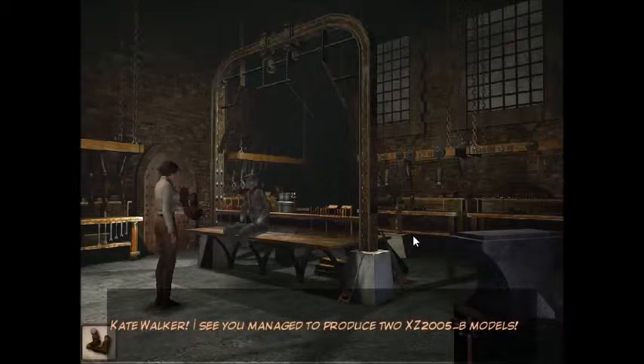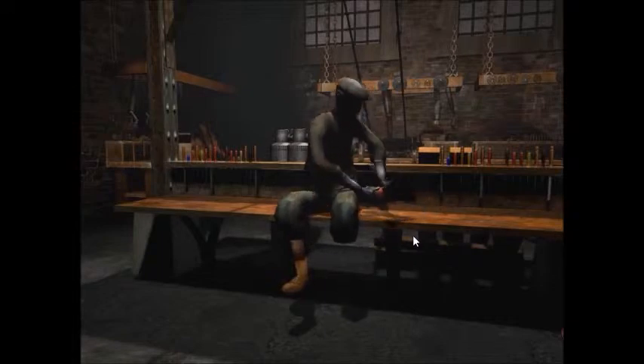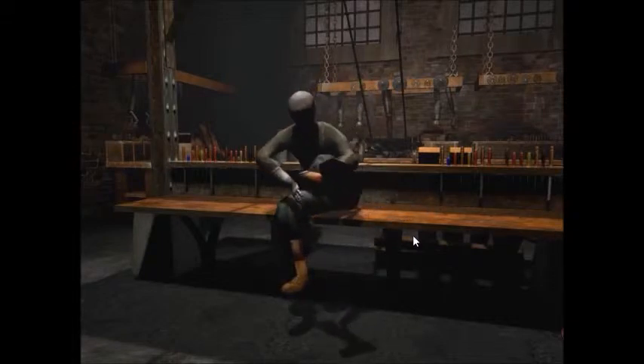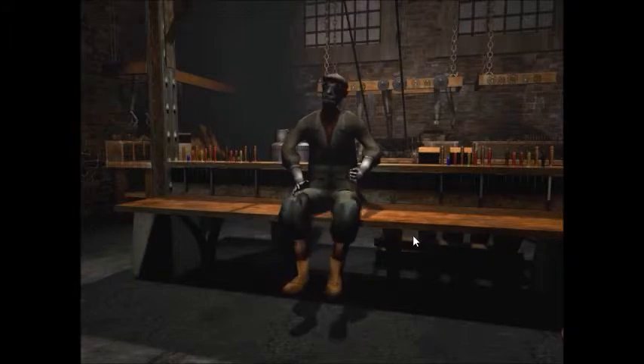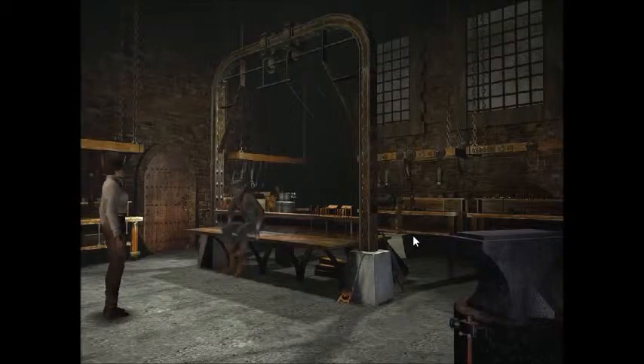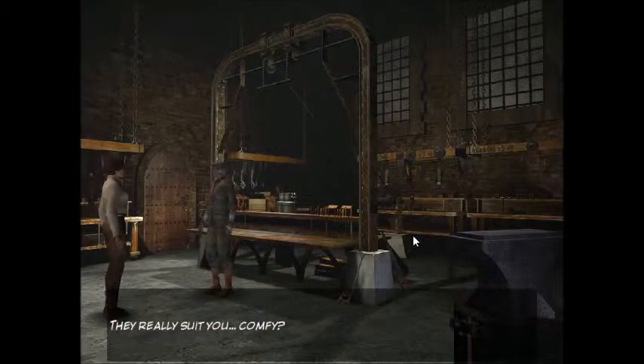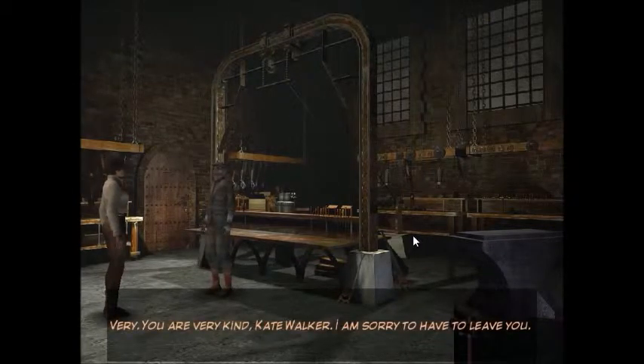'Kate Walker, I see you managed to produce two XZ2005 underscore B models.' Oh yeah! Bless him! Attach your ankles — get some of that sweet ankle on there. Some shin. Got some nice looking shin. Very good. A little thumbs up! Thanks buddy. Up you get. Fantastic. 'To express a real feeling of joy, Kate Walker. Please dance.' They really suit you. Comfy? Very. 'You are very kind, Kate Walker. I am sorry to have to leave you.'